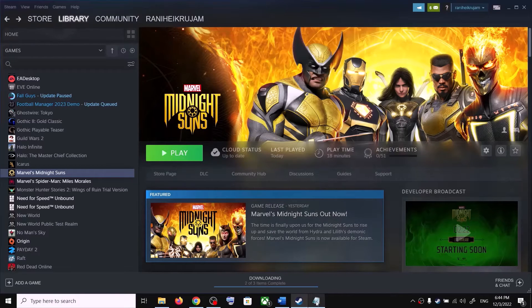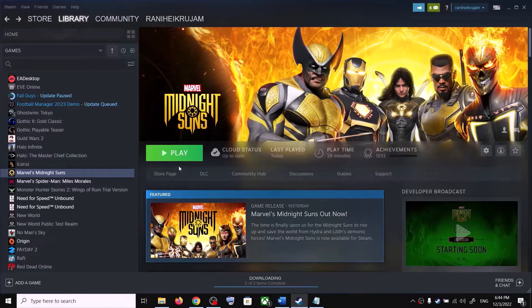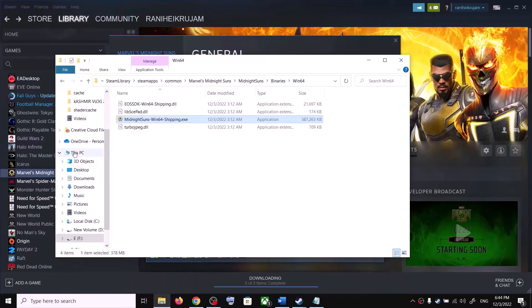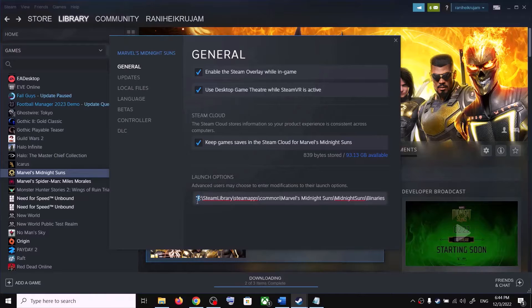If the game is installed in some other drive — for example D Drive — you can use the same command but change the drive letter. If the game is installed in D Drive, change the letter to D. If it's installed in E Drive, change the letter to E. Just change the drive letter and then launch the game.